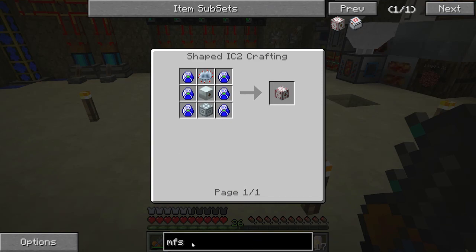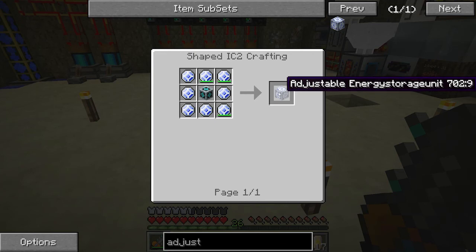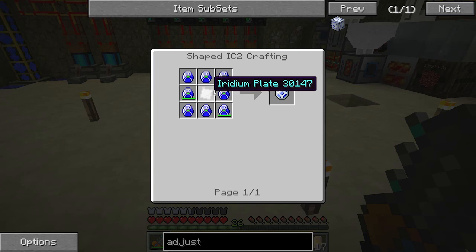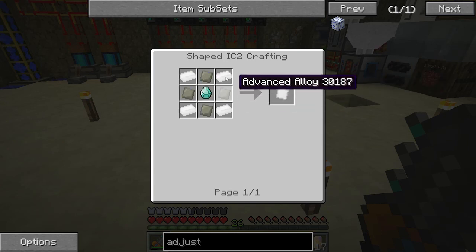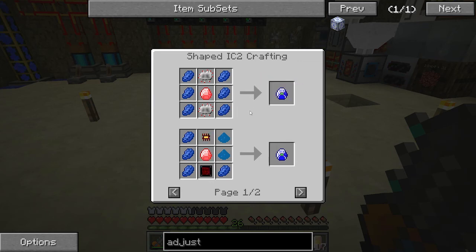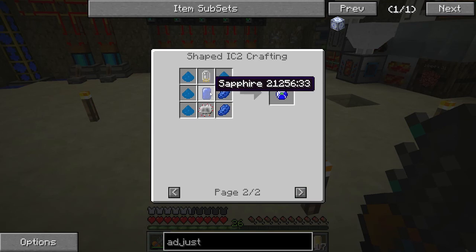In GregTech there's this thing called an adjustable energy storage unit. This thing stores 100 million EU — that's 10 of the MFSUs. It takes Lapatronic energy crystals, Iridium energy orbs, and an Iridium plate in the middle. Easy enough to make — just a diamond, some Iridium, and Lapatron crystals. Those take a diamond and a whole bunch of redstone, or a sapphire, which is how I did it, plus some circuits top and bottom.